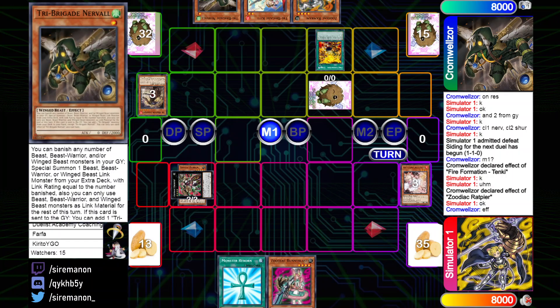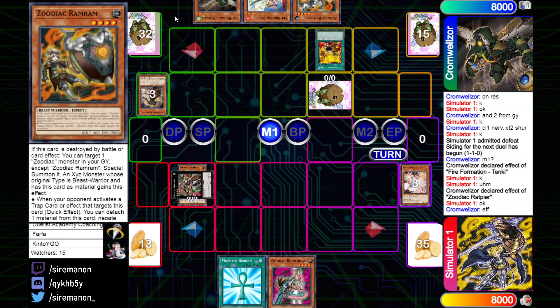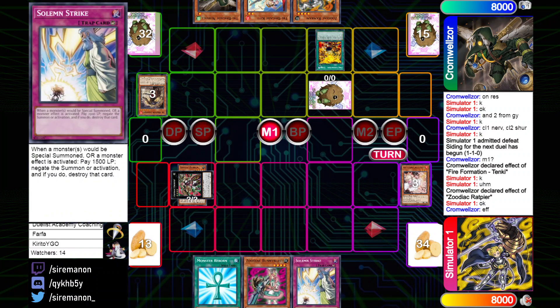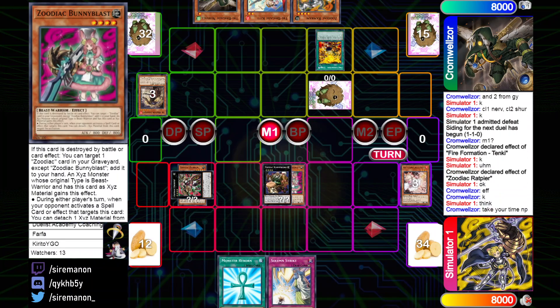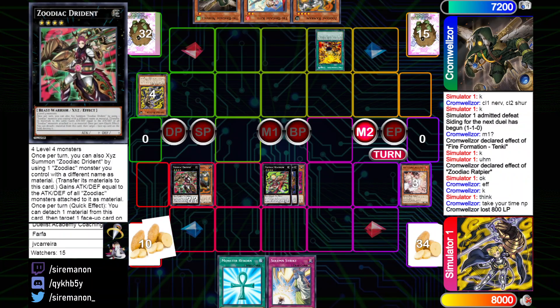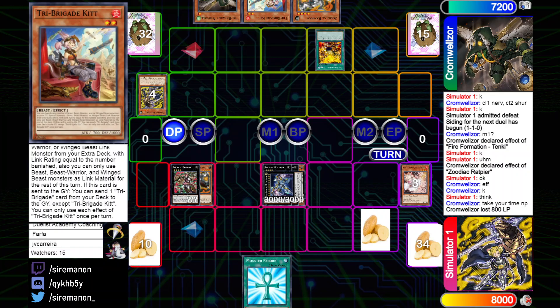Fractal's effect gets Ash Blossomed, and there's no Keras in hand — that was going to get to Keras by sending Nerval, so they just pass. Pure Zoo tops Solemn Strike for turn, then normal summons Bunny Blast, overlays for Hammer Kong, then goes for Zodiac Borbo. In Battle Phase they attack into the set Rapier with Dryden, then directly for 800 with Borbo. In Main Phase 2 they make Zeus — playing around Nibiru again — then set Strike and pass.